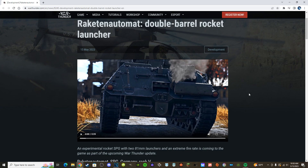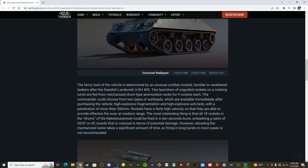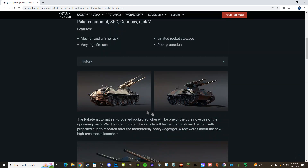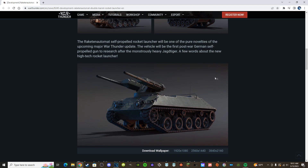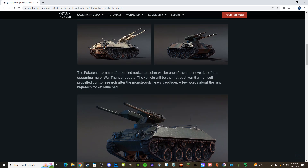This vehicle is the Rakitin Automatt, which is the Rakitin Jagdpanzer hull that some of you are familiar with — the actual name of it is the HS30 personnel carrier. Then they took the Swedish Ush turret and slapped it on top, which if everyone at this point knows the Ush, if you've played around 7.0–7.3 Sweden.